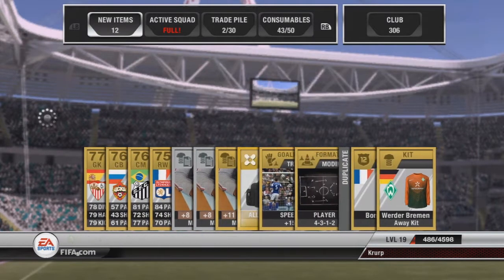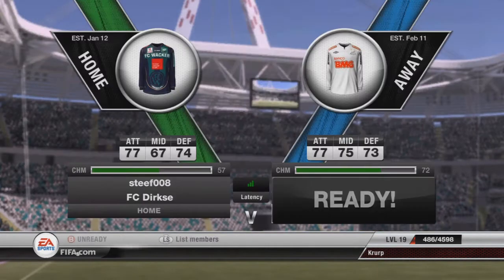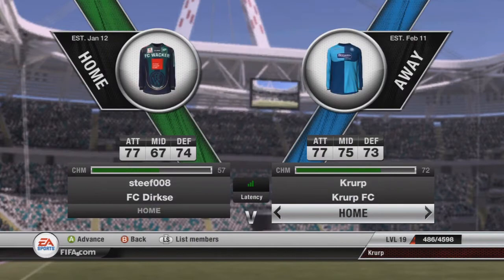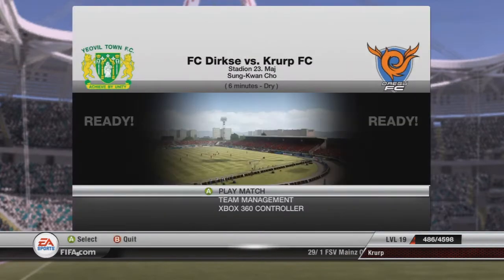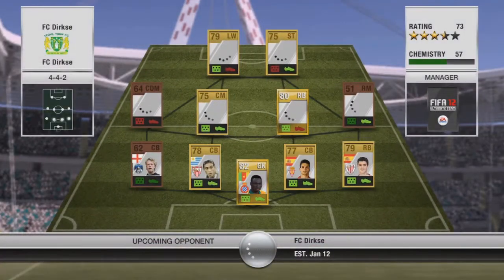I got Pede on the wing, and I got Ibsen — there's a French and Brazilian player. So I put Pede in my squad to get a little bit more chemistry, so 72 chemistry — that's looking pretty good, just made from packs.